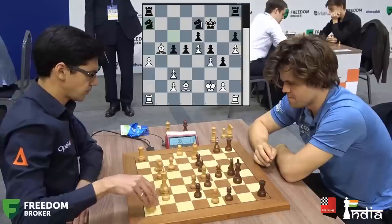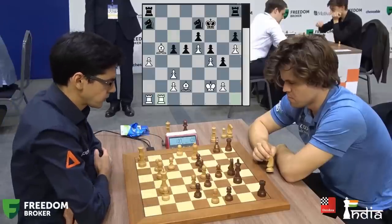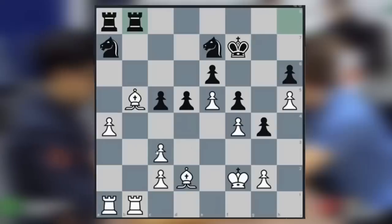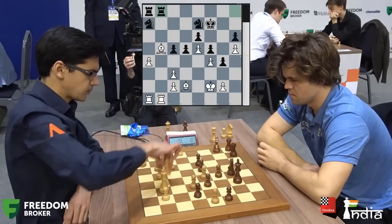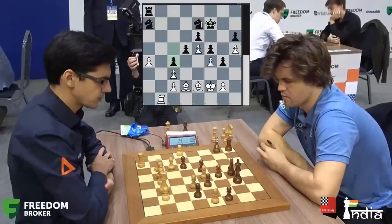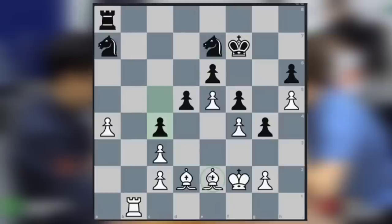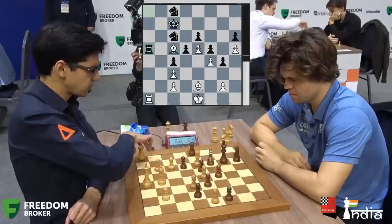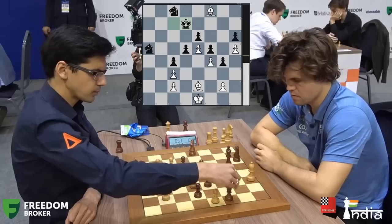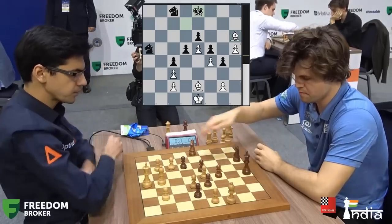After bringing his rook to b1, Anish had a good opportunity to play pawn to c4 to have good control over the center. However, Anish misses that move and plays bishop to e2, giving Magnus a chance to push his pawn to c4. Now the bishop on e2 is completely trapped by the black pawns on c4 and g4. Magnus Carlsen brings his positional skills into the game and slowly brings his king into play. Magnus is virtually having a piece extra as Anish's bishop on e2 has no chance of getting into the game. After a few more moves, the rooks get traded and Anish picks the h6 pawn and plans to promote the h pawn. However, Carlsen brings his king to manage the h pawn.